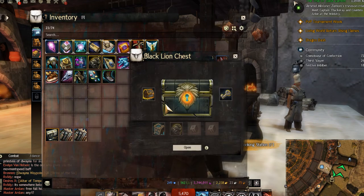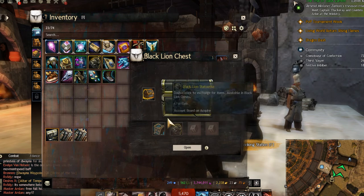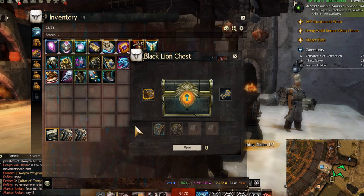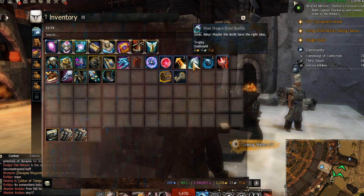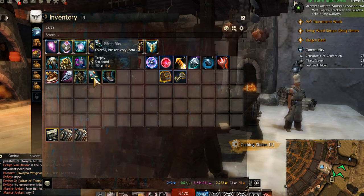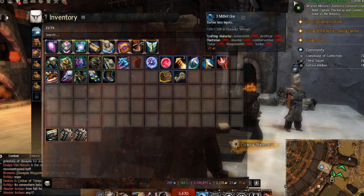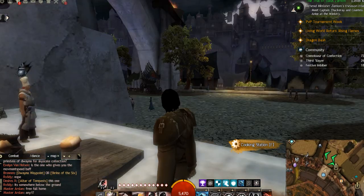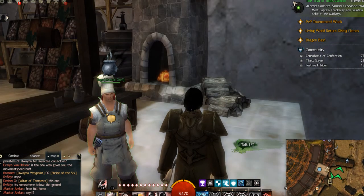When you open the chest, in this case you will get a coffer. When you open it you'll get an item which you can sell — it's normally gold.